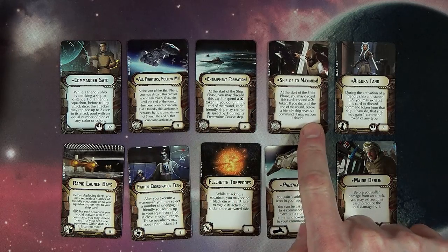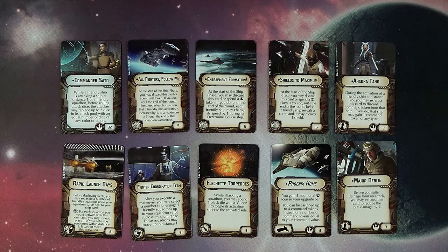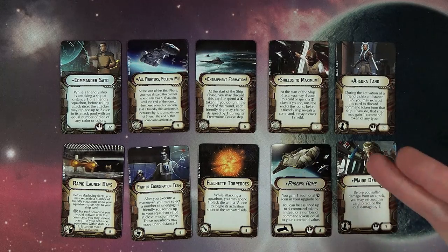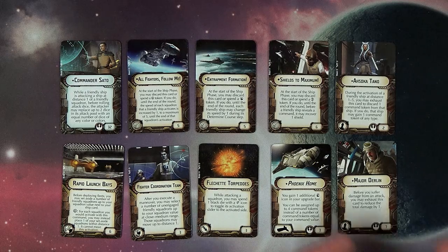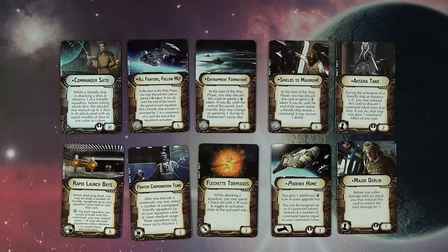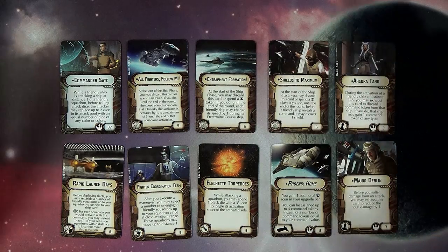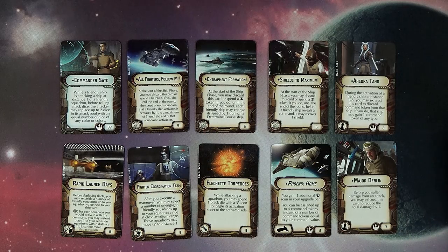Then we've got the fleet command cards — you got Ackbar thrown in. At the start of the ship phase, you may discard this card to spend an engineering token. If you do, until the end of the round, before a friendly ship reveals a command, it may recover a shield. These are just in play and you can trigger them by either discarding the card or paying the token cost — squadron, maneuver, or engineering. The only ship so far that has the fleet command slot is the Phoenix Home. Being able to recover a shield is a really interesting mechanic, though you might not get engaged until turn three, so you're only recovering shields for a few turns.